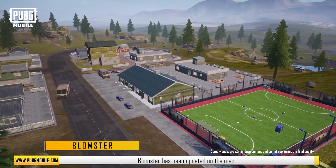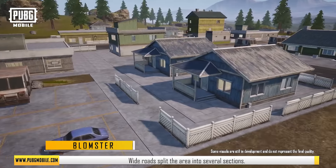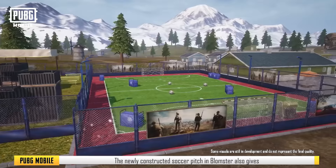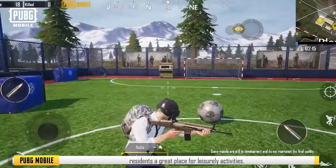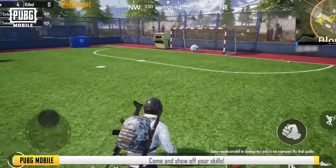Blomster has been updated on the map. Wide roads split the area into several sections. Finding the perfect vantage point will be the make-or-break factor for this area. The newly constructed soccer pitch in Blomster also gives residents a great place for leisurely activities. Spectacular soccer games are held here every day — come and show off your skills.